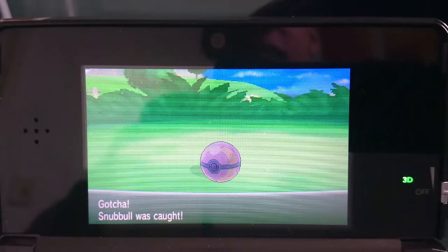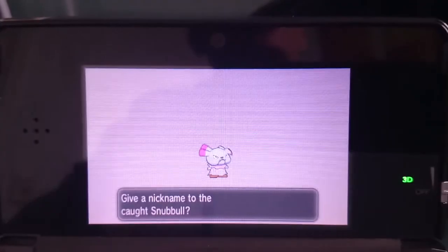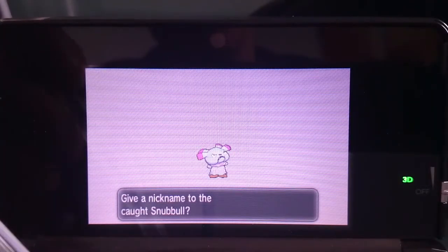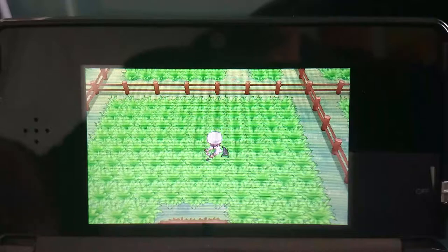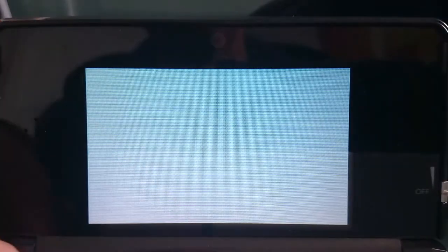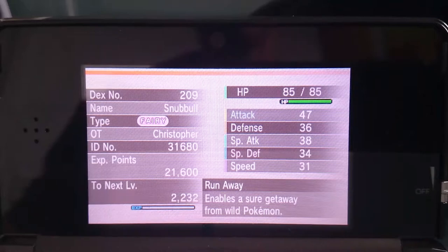Alright, I got the shiny Snubbull before it used Roar, which is great — it's fantastic. You can actually see my mouth right now on the screen, reflected on the Nintendo 3DS. So whatever — I still have room on my team, so I'm just going to go ahead and take a look at it. Maybe it has the hidden ability. No, it has Run Away.